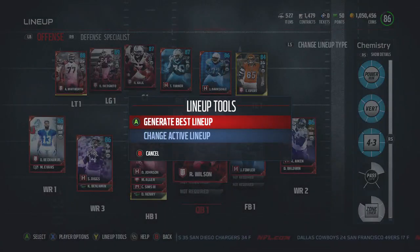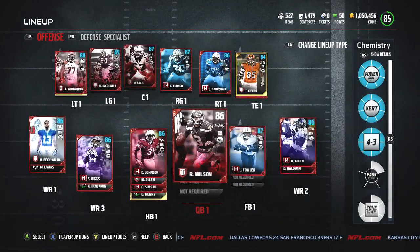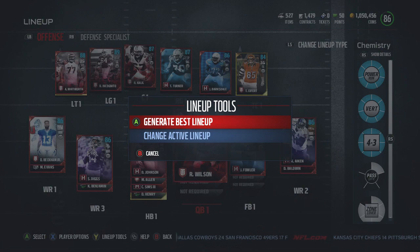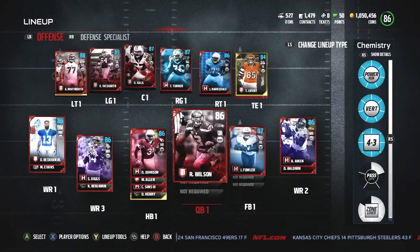If you press Y, it'll help you generate your best lineup... actually, I'm confused. I swear I hit Y earlier and it brought out something else — it said 'generate best lineup automatically.' I guess that was just a bug. Okay, never mind. So everything else is pretty much the same.